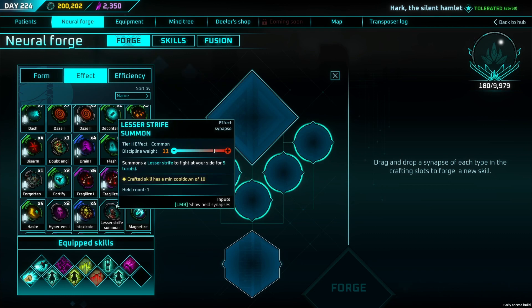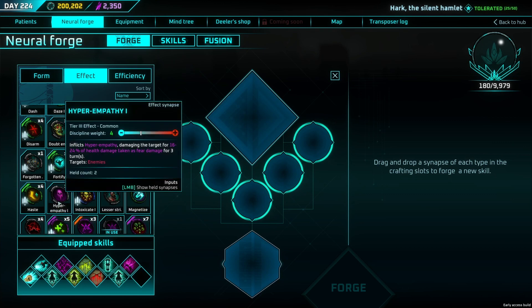Hyper Empathy: whenever a target damages you, 16–24% of that damage is taken back at them as fear damage. It's not reflected — you still take the same amount of damage, but they also take 16–24% of it back. So against big-hitting enemies it's really good. Also, if a whole bunch of enemies have Hyper Empathy on and one enemy does any damage to you, all enemies take that fear damage — the more enemies on screen, the better this gets.